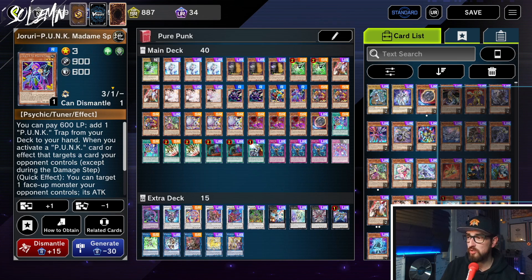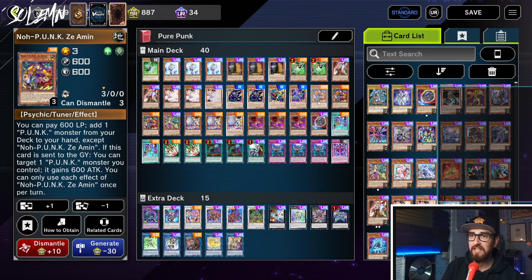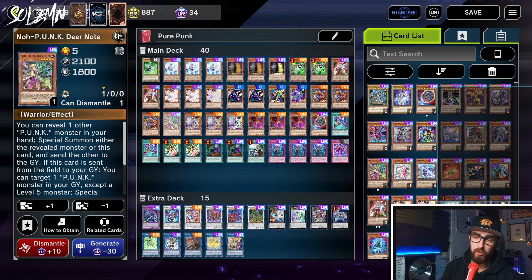Madam Spider is also non-monster disruption, so if your opponent Dark Rulers you or Nibirus you, you don't really care because you'll still have it as a trap. Next we have the best Punk in the game: Zee Amin. Zee Amin can search any other Punk — it's basically like Sprite Blue but worse because it's not Sprite. With that said, it is very splashable into other decks, so maybe it's better than Sprite Blue in a weird way. Next we have one Deer Note.